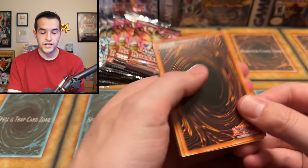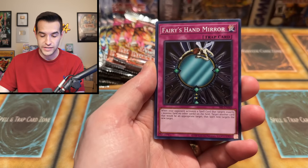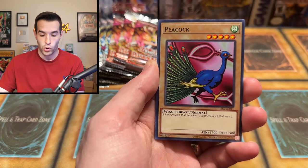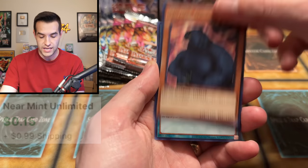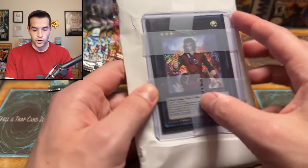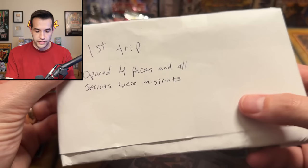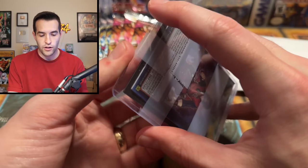Spell Ruler next, then into that first error package. He told me he got these in blisters from Walmart — he went and grabbed some blisters and they had errors, so he went back and grabbed more. He's pretty sure these sealed ones have errors as well. We have Darth Maul, Mother Grizzly, and Malevolent Nuzzler. This pack says: first trip, opened four packs and all secrets were misprints.